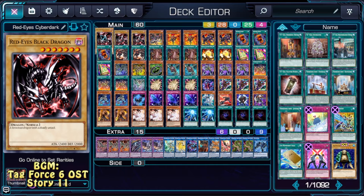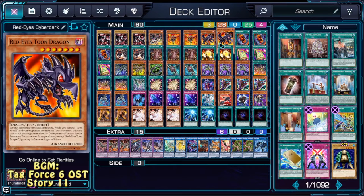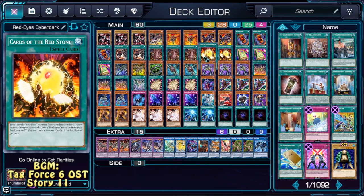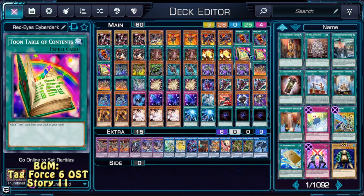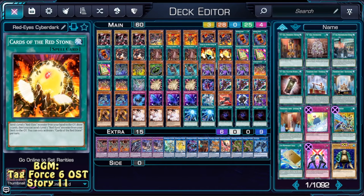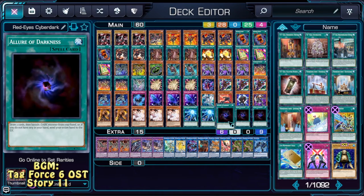Let's go through card by card. First, we have triple Red-Eyes Black Dragon, one Darkness Metal Dragon, double Flare and double Toon. That's very simple, just so we have our Red-Eyes cards. We have triple Fusion, double Insight, triple Claw of Hermos, double Cards of Redstone and triple Toon Table of Contents. Toon Table of Contents is quite important since it can search out our Red-Eyes Toon Dragon, which we can then use for Cards of Redstone, Claw of Hermos, or any of our draw spells like Allure of Darkness or Sacred Sword of Seven Stars.